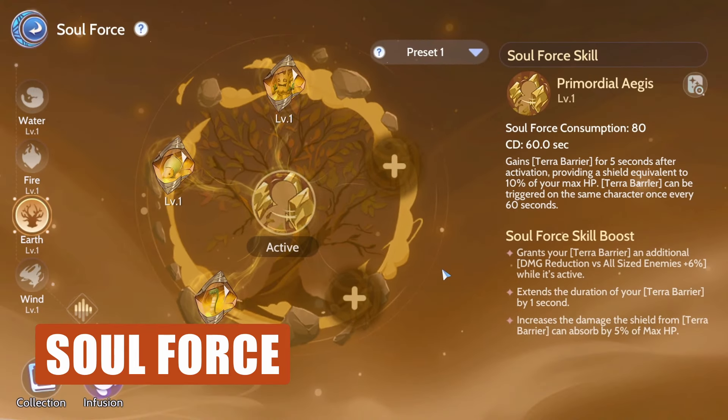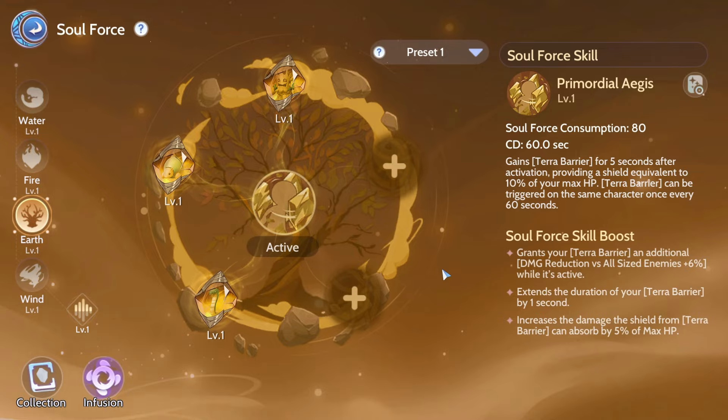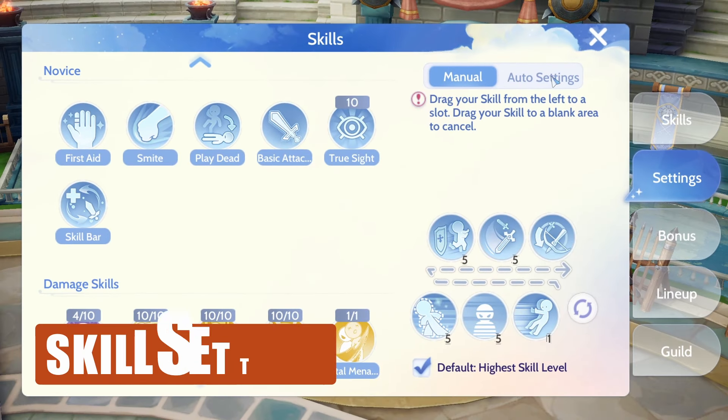For the Soul Force, use Primordial Aegis to survive attacks after leaving Stealth Mode. And lastly, the Skill Settings.